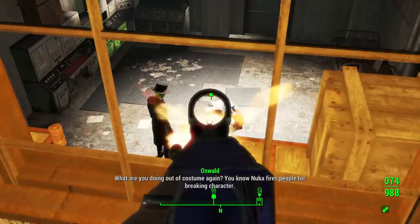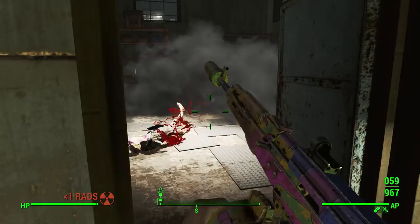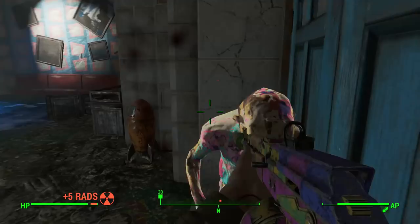Once in the tunnels you'll find Oswald speaking to one of his ghoul friends. All you have to do is go around the corner, enter the door, and kill the ghoul he was speaking to. He will instantly vanish in smoke again and move to the last location, which is inside the fun house.